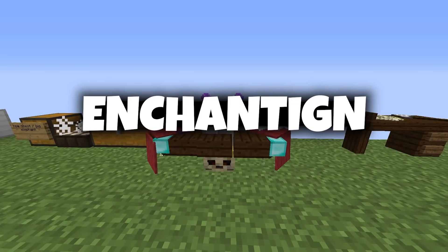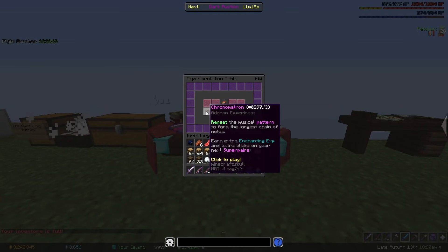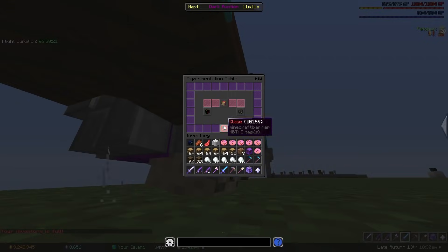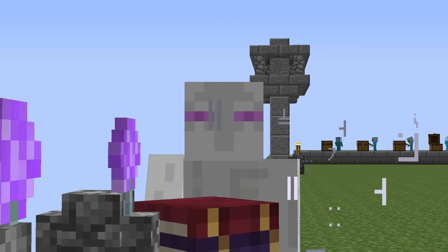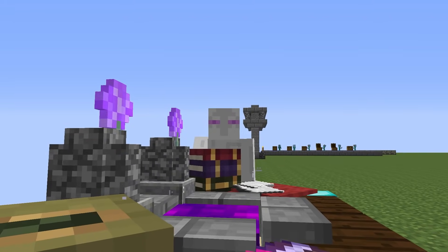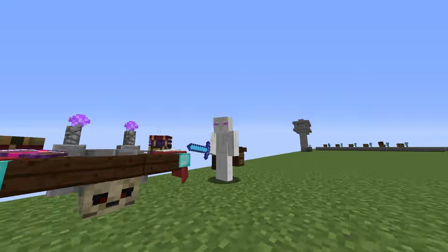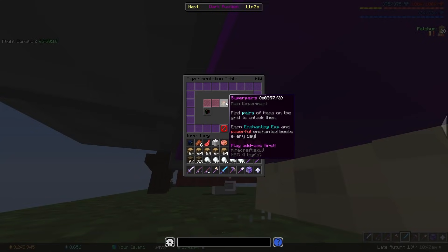The next skill is enchanting. Unfortunately, enchanting is much of the same, but thankfully it's super easy to get with the experimentation table. I would not worry about getting more enchanting XP through AFK methods, because it's really easy to do as long as you do your three things every day.